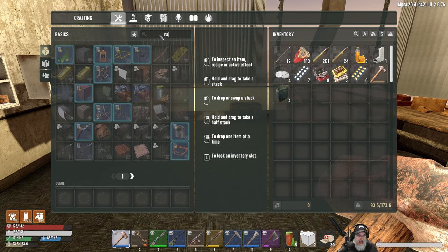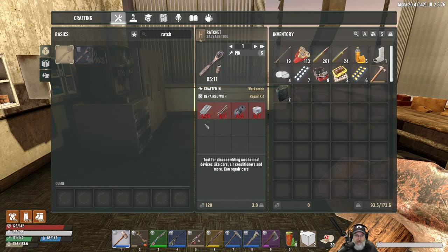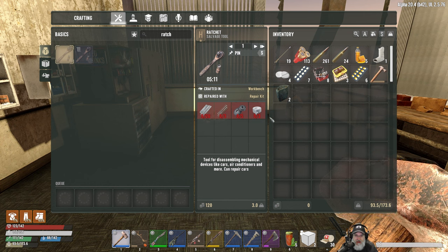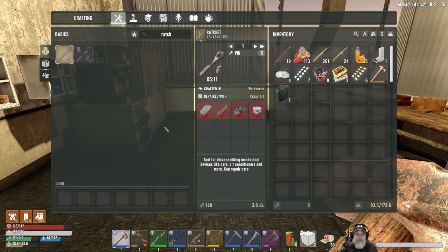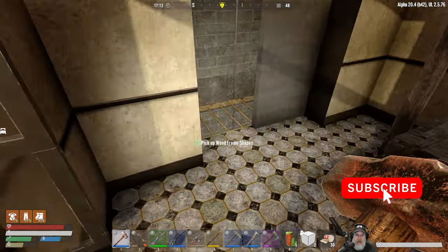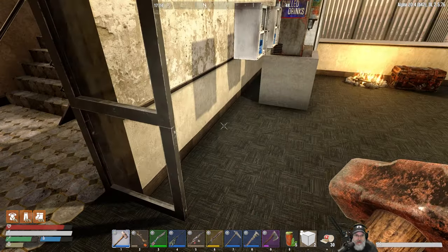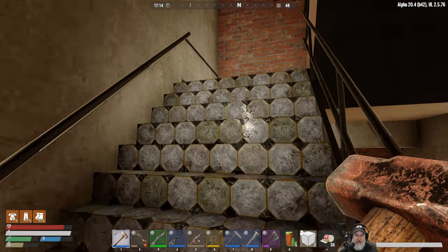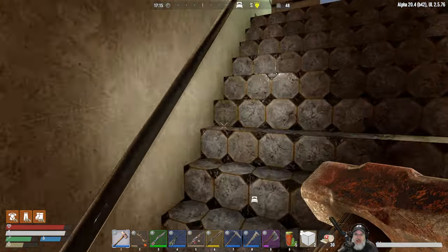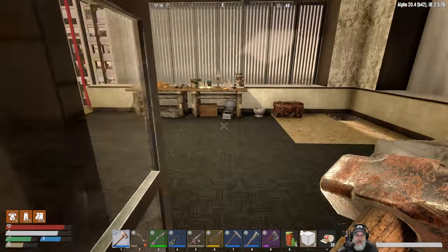I lucked out and found the ratchet schematic, and we can make the ratchet in the normal workbench - we just need all of this stuff. We're going to have to run back to the other place, the town that we used to use, to use that workbench there.